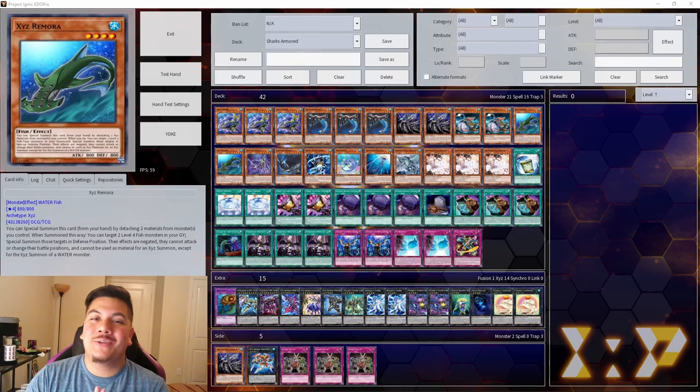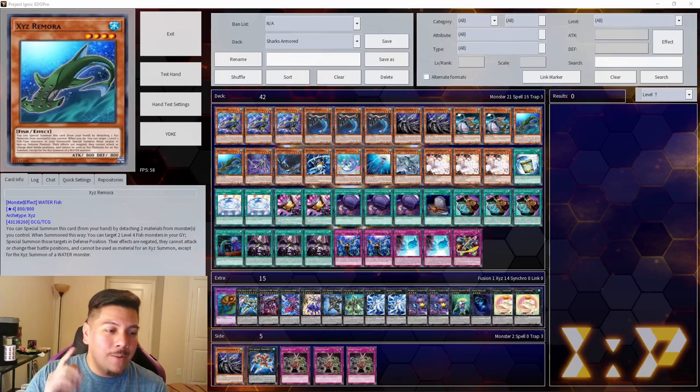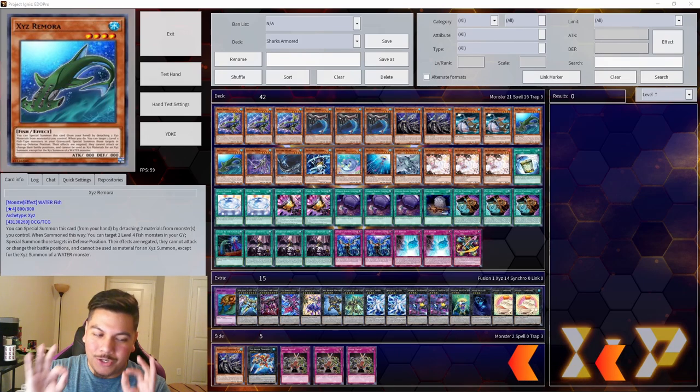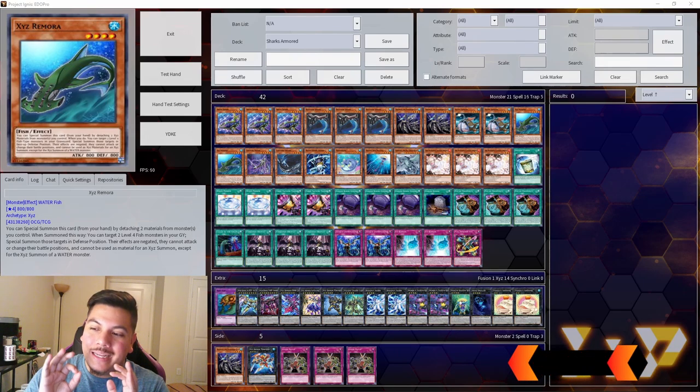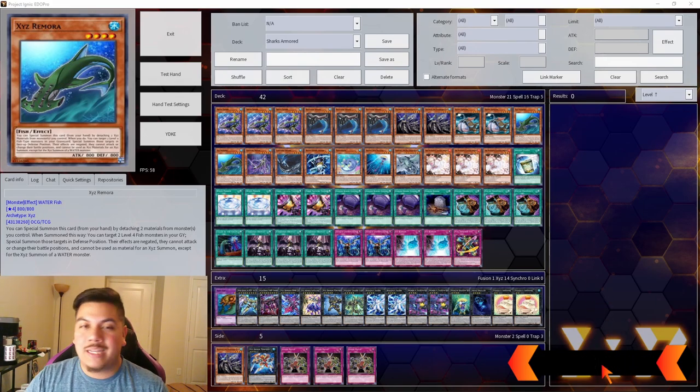What is going on, you guys? Bastion YJO here, and today I want to talk to you guys about this exciting sleeper deck that just got brand new support — very low key, very under the table. Post Age of Overlord, we actually have sharks coming in as one of the scariest low-tier decks possible.